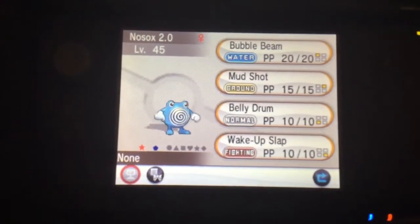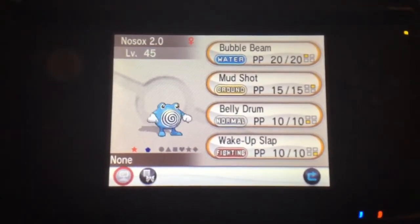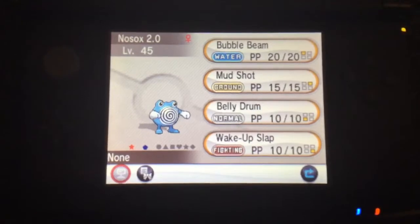Finally, we have a shiny Poliwirl, and I will say the use of cyan is very good and is very synonymous with water, since it is a water type after all.